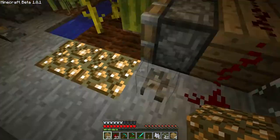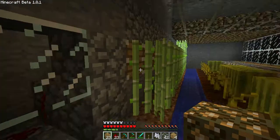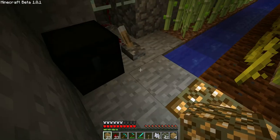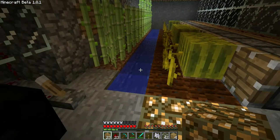Melons is controlled with this switch and the sugar cane is with this switch, and back there is just kind of the redstone. I'm not quite sure how I can combine both these switches, but this is how it works.